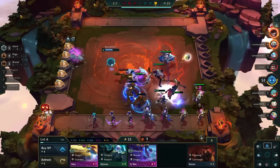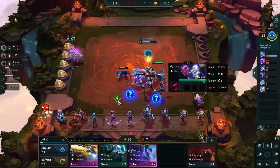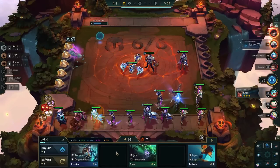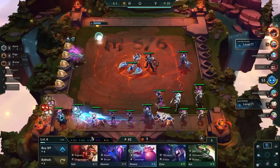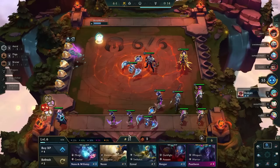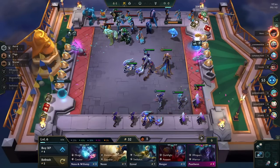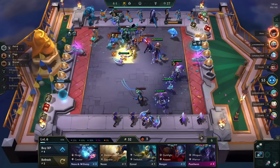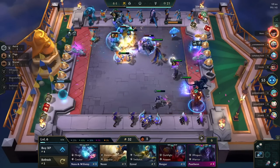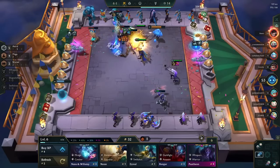We're on the next neutral round at around 50 health, which is pretty low. But sometimes being low health isn't the end of the world with this composition, because we didn't expect to win a lot of early rounds — we don't have our comp set up yet and we're not playing for win streaks. We're playing for a specific build which means we don't have the luxury of win streaking unless we get really lucky, and in this game we did not. This is around the average outcome to expect from an astral team at this point — Lux isn't three-starred yet.